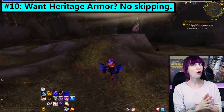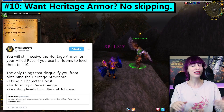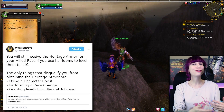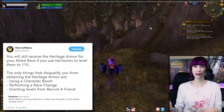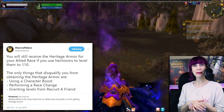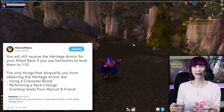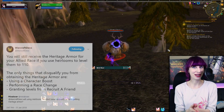Number 10. This is more of a warning than a tip, but if you are leveling an allied race character with the intention of getting heritage armor, do not use Recruit-a-Friend levels on that character — it will disqualify you. That said, do feel free to use heirlooms. Equipping heirloom armor and weapons will not disqualify your character from receiving heritage armor, and it makes things about 50% faster. So if you have heirlooms or the gold to get some, I do recommend wearing them.